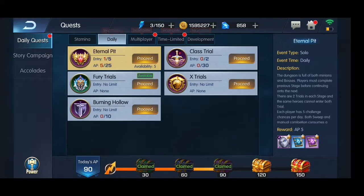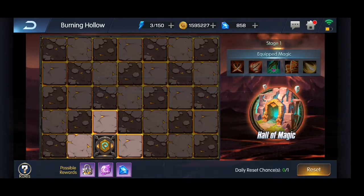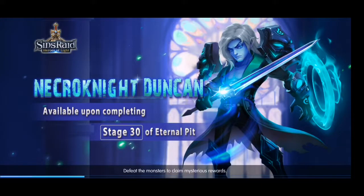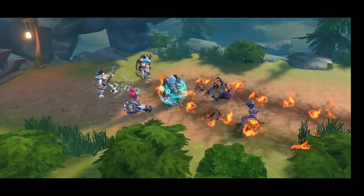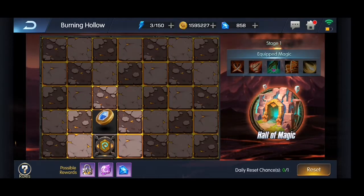Hitting level 55 opened up this Burning Hollow kind of mini-game stage. You have one reset each day and it's basically a little puzzle where you just click on the sectors and it will either be empty or have some rewards, or have some enemies that you need to kill. Sometimes it also finds you a player and those fights are harder. If you are able to clear the stage and find the key or something like that, you will get to the next stage and also receive coins while doing this.